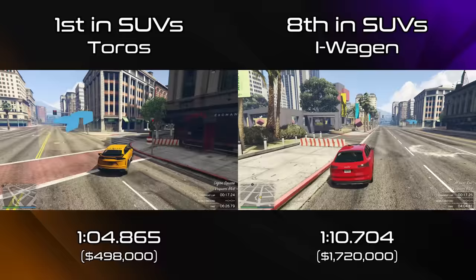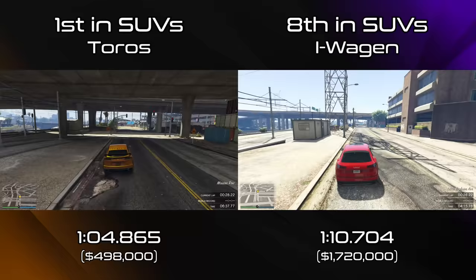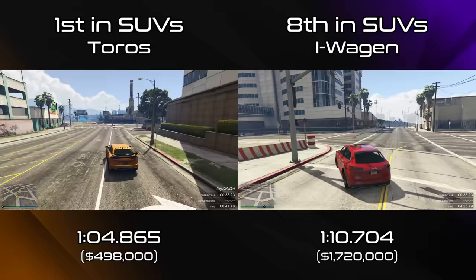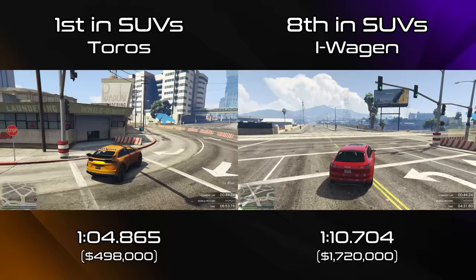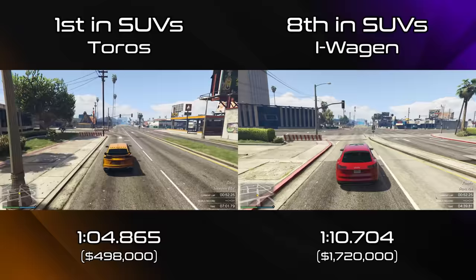I'll talk about that in a minute. But I would like to see it have more power such that its lap time was similar to the Tauros at the top of the class, but obviously with a naturally lower worst top speed — not as bad as it is now, but obviously electric cars generally do have lower top speed. So we would have had the Tauros and the iWagon at the top of the class, both getting the same sort of lap time, but the iWagon gets all its lap time from acceleration, the Tauros gets it all from top end — and it would have been nice to have that variety at the top.